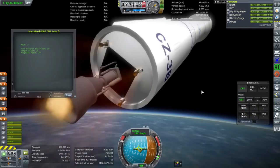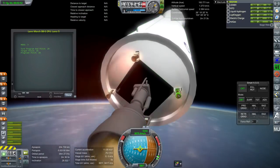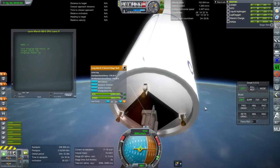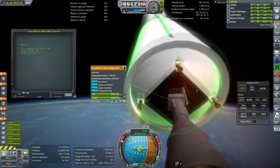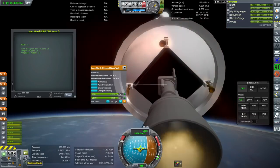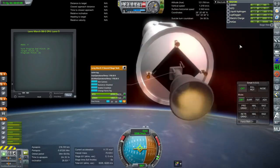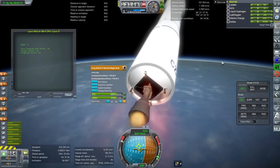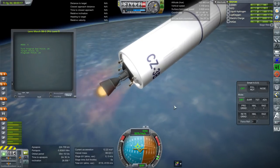I took some extra time with these little verniers. They actually rotate on a single axis only, and on the correct axis. Fortunately it's not too hard to attach them in the VAB correctly. I sort of took my cue from RaiderNick's mods as far as little verniers were concerned.